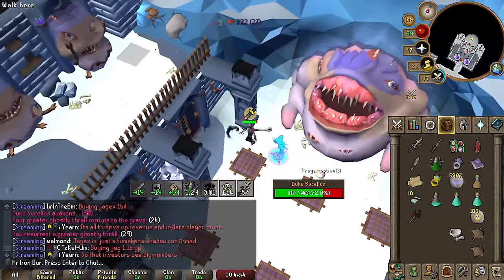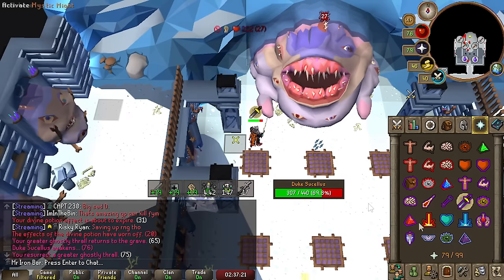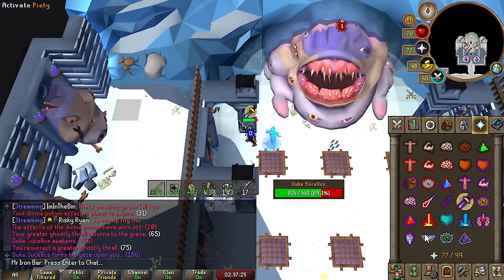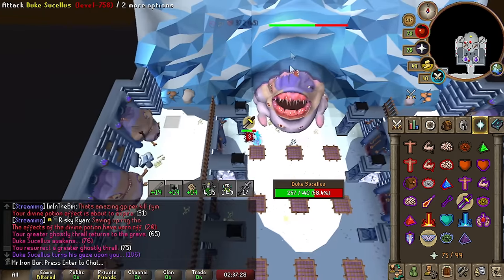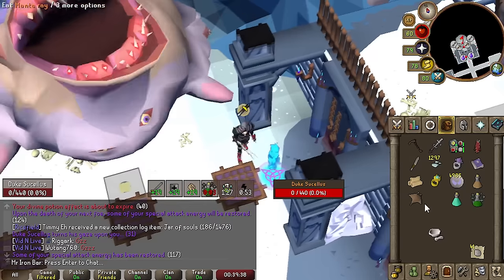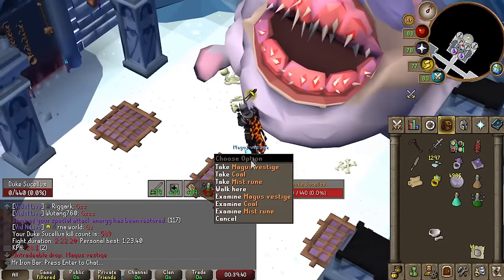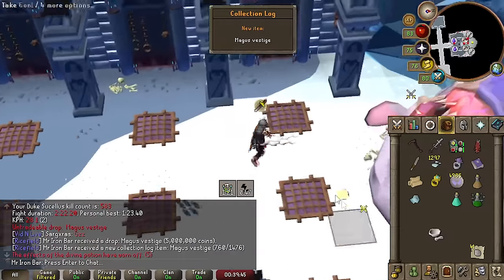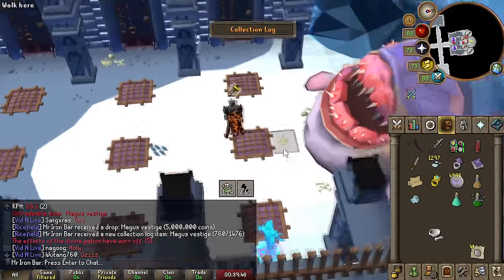I've always wondered where the boss's normal HP bar is — it's on like the roof of the game, gigantic implied. Oh my god — Magus ring! Holy sh**! It's at 583 KC. We got lucky on that too.